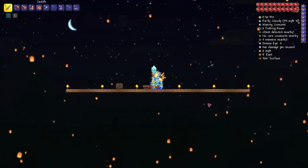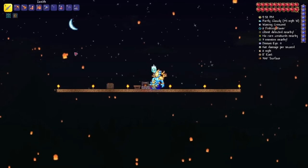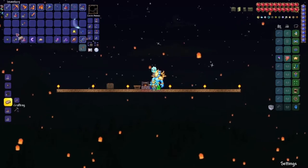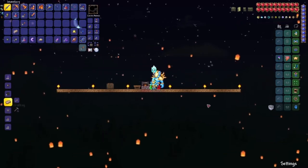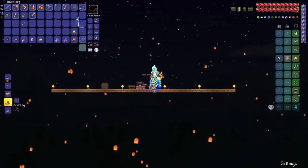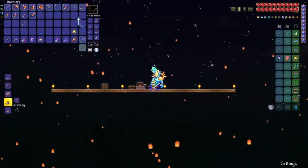Once you have the iron and you head back, come to your furnace and craft five iron bars. Once you have five iron bars, you can make an iron anvil. Once you make that, go ahead and place it down.